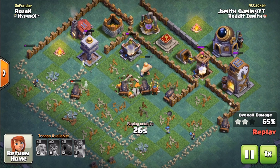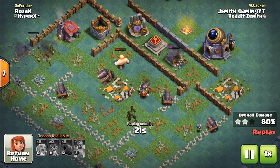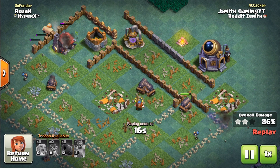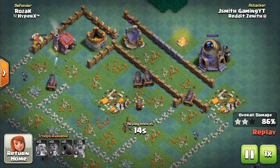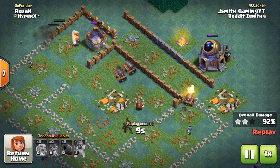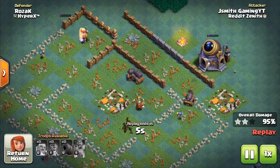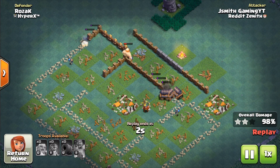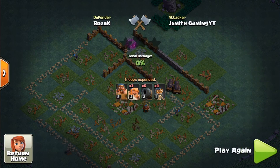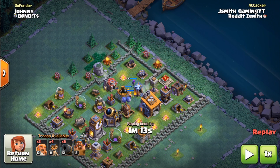Now we've destroyed most of the defenses — the crushers are gone, and that last archer tower just fell. That's a perfect example of how you want to use this strategy: use the tanks to destroy as many defenses as you can before your main tanks go down, and after the majority of defenses are eliminated you should be set. That's replay number one — let's cover one more and then move to live attacks.